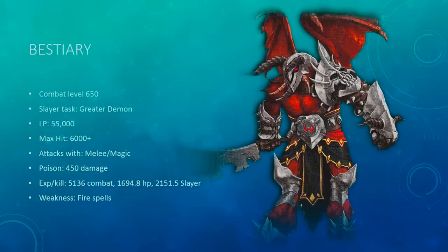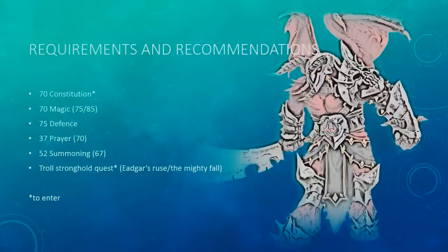The Zammie boss also has a weakness to fire spells. Now, requirements and recommendations: 70 Constitution is actually required to enter the Zammie portion of the God Wars dungeon, as well as the Troll Stronghold quest, which is a requirement to enter the God Wars dungeon. Base requirements: I'd require you to have 70 magic, 75 defense, 37 prayer, and 52 summoning — that's for the Spirit Terrorbird — although it's a little better if you can get 75 or 85 magic, as well as 70 prayer and 67 summoning, although not crucial.